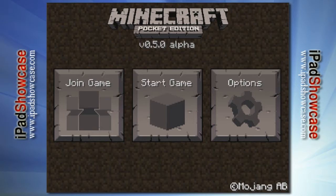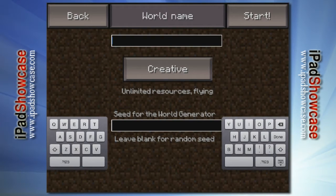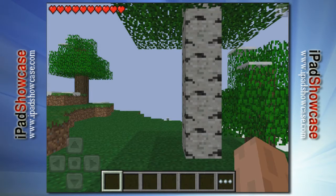Starting on the main screen — this is version 0.5.0 alpha. We're going to hit Start, hit the plus button to create a world, call it iPad Showcase, and make it a survival game. We'll do a random seed, so it's just going to generate a random world for us.